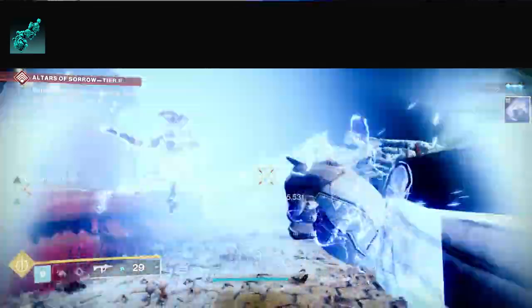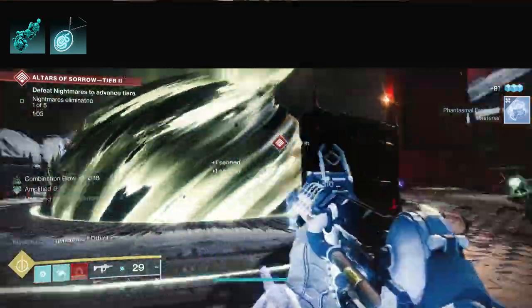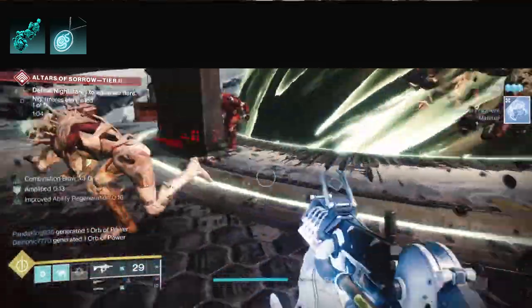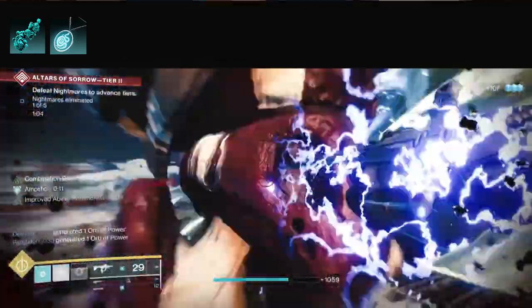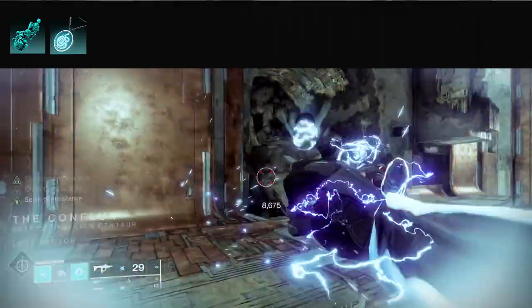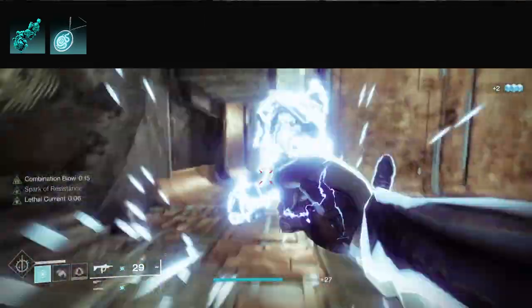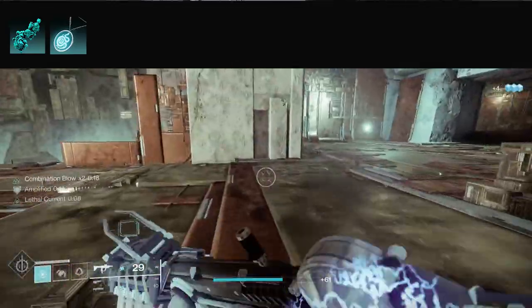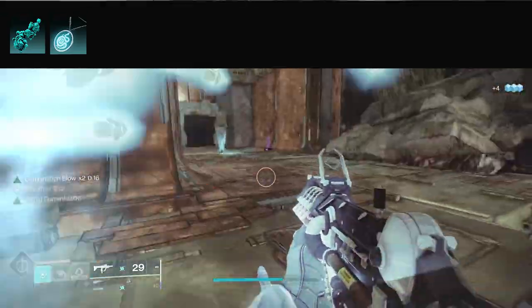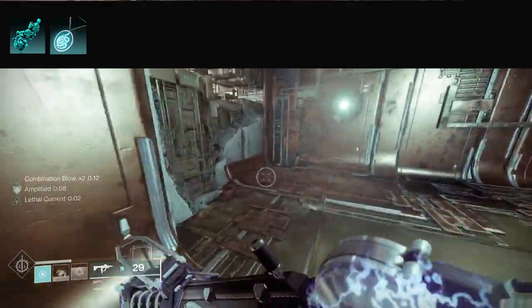I'm also going to use Flow State. While amplified, your dodge recharges quicker, you're more resilient, and you reload faster. You get amplified by just doing arc damage — arc weapons or your melee will keep you constantly amplified. Since you'll be amplified a lot, you'll get your dodge quicker, plus resilience to stay in the fight longer.